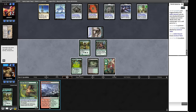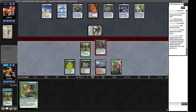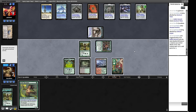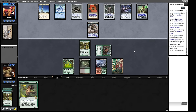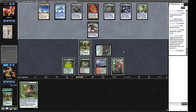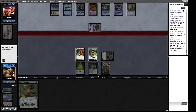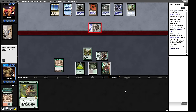Attacking for three — having a Dryad Arbor rather than a Noble Hierarch to throw under the bus is a good thing. We could also get the Surveil land here, but we're better off just getting a Dryad Arbor. We crack the fetch, get a Dryad Arbor, send it under the bus as a chump block — we can continue attacking for three.